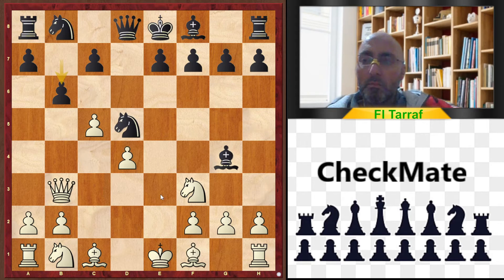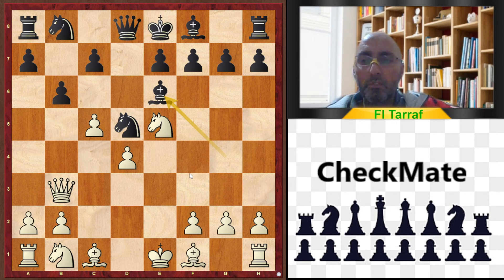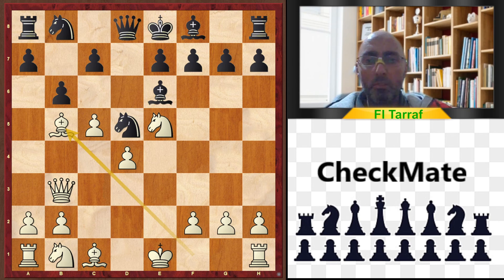In the game, black played the bad move b6, opening all squares around the king. White immediately took advantage and played Knight to e5, attacking the bishop on g4 and many squares around the king. Black went back with the bishop to e6, and now the losing move Bishop to b5 was played. After this move black will lose material, so he resigns and white won the game. Thank you for watching and see you in the next video and next trap.